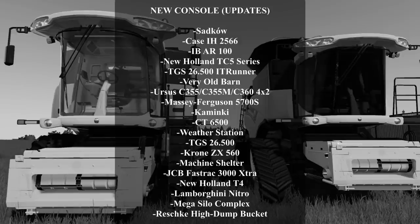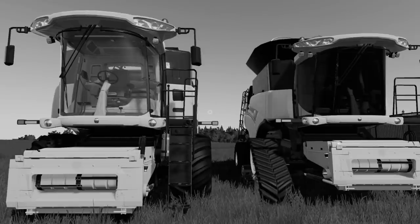Updates: we got Sedco, Case IH2566, the IBAR100, the New Holland TC5 Series, the TGS26500 IT Runner, Very Old Barn, Ursus C355, C355M, C360 4x2, the Massey Ferguson 5700S, Kiminki, the CT6500, Weather Station, TGS26500, the Krone ZX560, Machine Shelter, the JCB Fast Track 3000 Extra, the New Holland T4, the Lamborghini Nitro, the Mega Silo Complex, and Rasky High Dump Bucket. Like I said, a lot of updates, but let's roll that intro and get into these new mods.